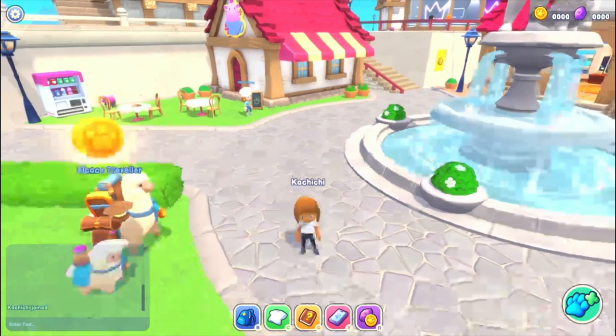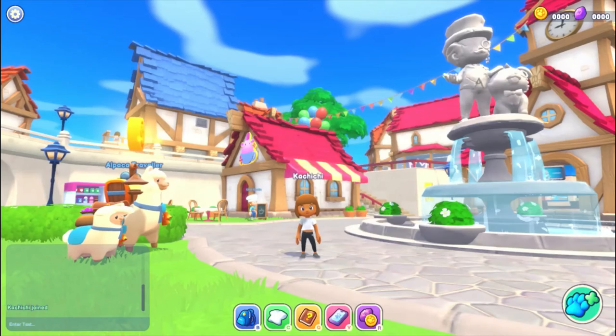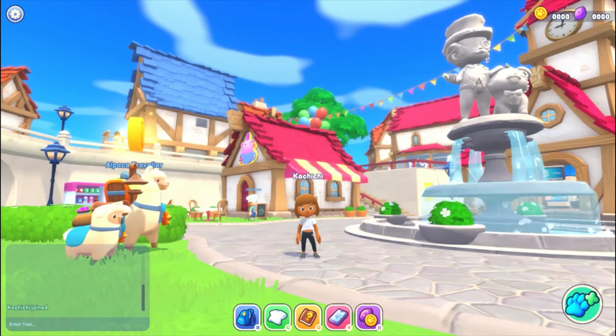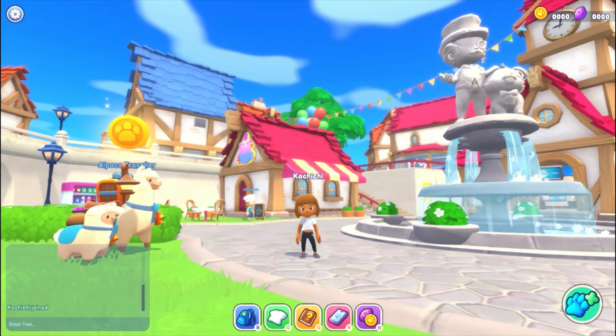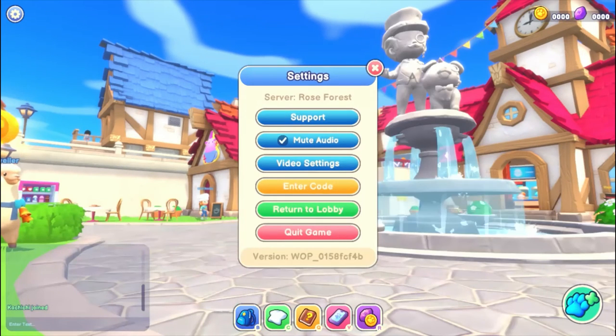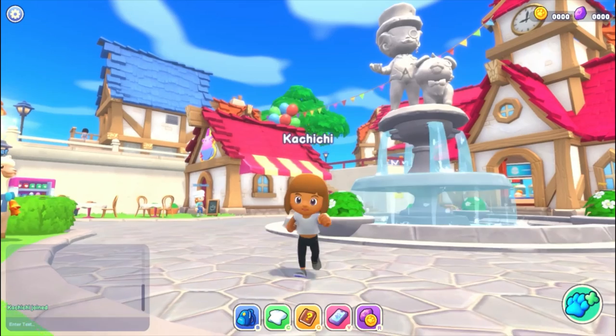A new addition is the server name. You go to the settings, which you'll see in the top left corner, you just click those settings, and you can see the server name — I'm in Rose Forest.